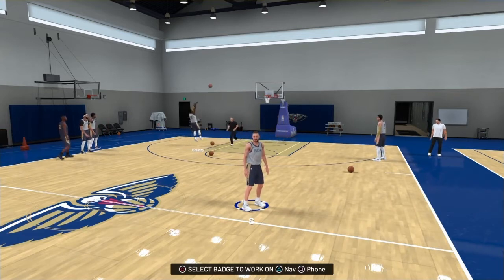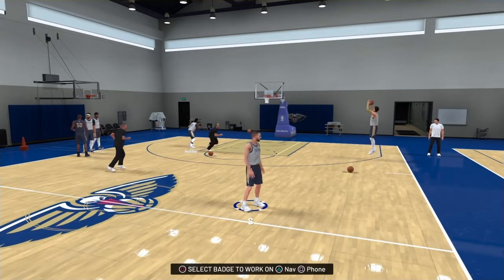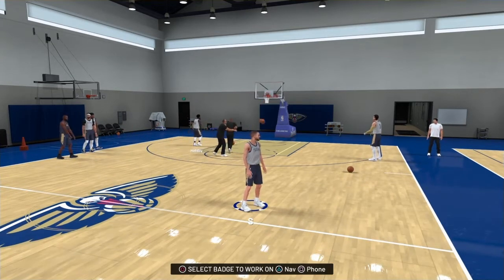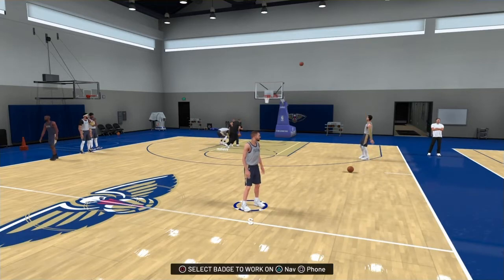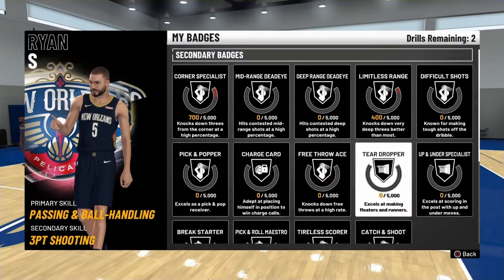As you guys know, you come out of any game — a park game, pro-am game, rec game, my career game — come to the My Team facility, and this year you get four drills. And if you go to select badge to work on, you obviously want to go to Corner Specialist.